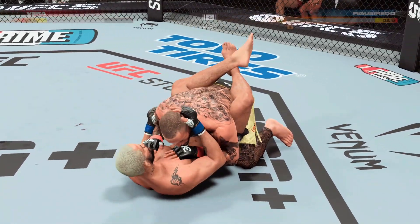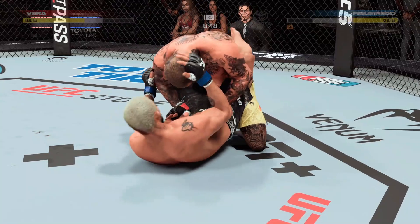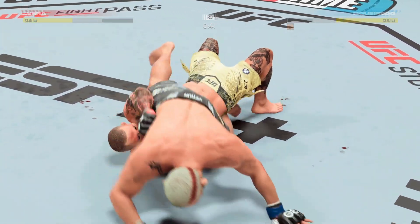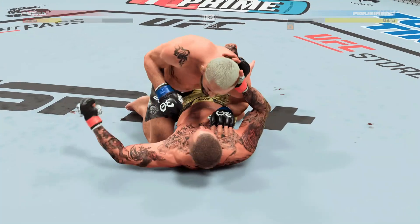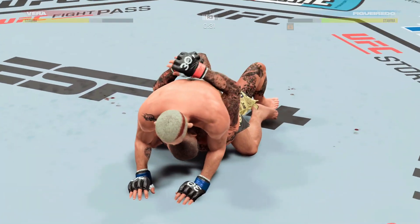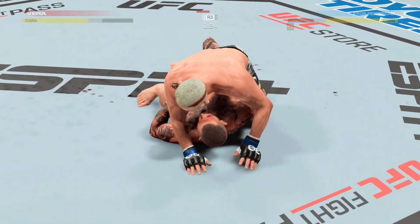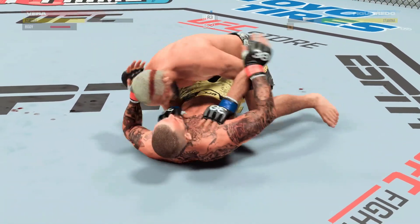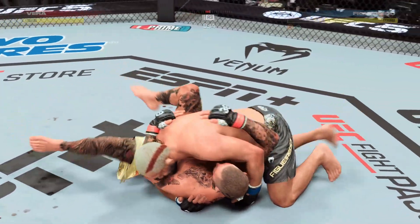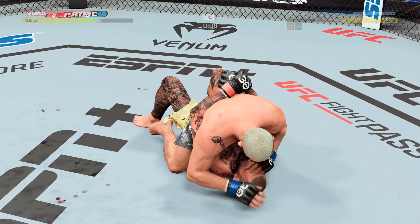Somehow he gets out — fantastic submission defense. He's got to move, strip and try to either get up or pull his opponent back into him so he doesn't have the posture to land that big damage. Keep moving! That was a slick transition. Good work from the top here by Figueredo. Posturing up now — and the damage is about to start.